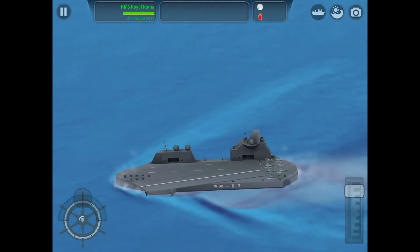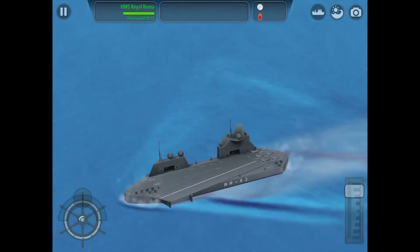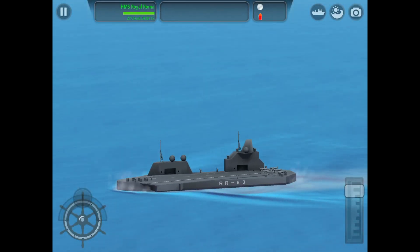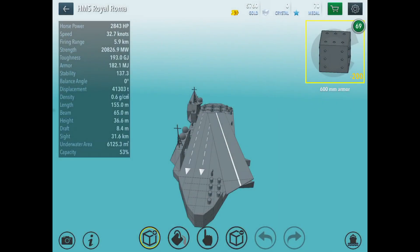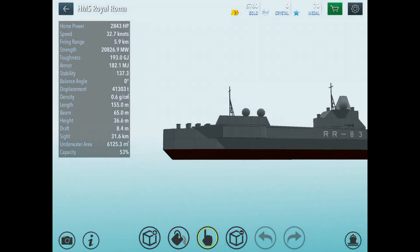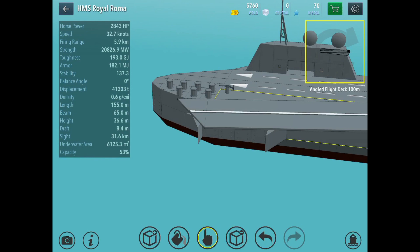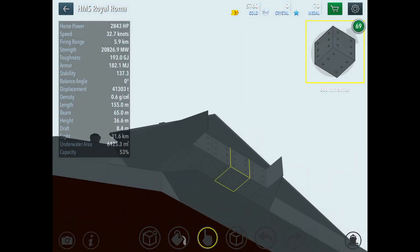The ship code is RR-83, so you can use the icon on the side to have a quick look around. Down underneath the angled flight deck I've put 600 millimeter armor.